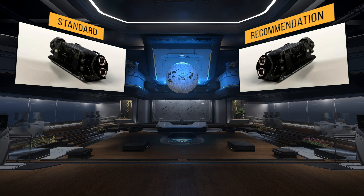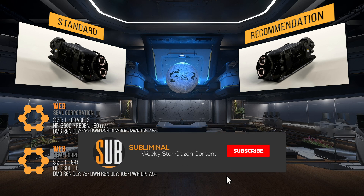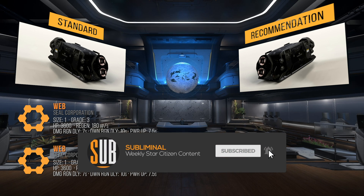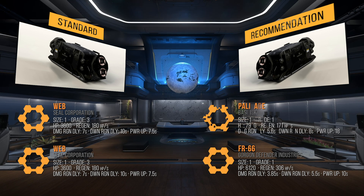For shields, it has 2 size 1 grade 3 Web Shield generators. My recommendation in 3.9 is to pair the best overall size 1 shield, the FR66, with either a Palisade for slower ships or a Mirage for more nimble ships. Since the Core is slow, we'll go with the Palisade. This way, the FR66 can start adding to the shield pool quickly while the Palisade takes its time. The idea is that a ship like the Core needs to be able to stay in the fight longer because escaping to charge shields may not be a viable option.